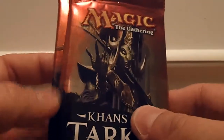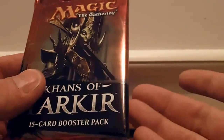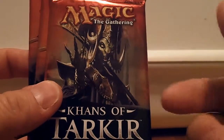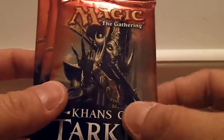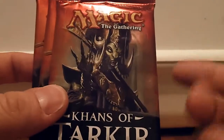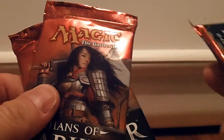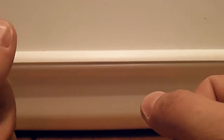The way booster drafts work is you have six or seven people around a table, and you have three packs of cards. You open up your first pack, pick the best card you feel like you want to use, and then pass it to your left — so on and so forth until the pack is done. Then you open up your second pack, repeat the process, but pass it to the right. And when the third pack is done, you pass it to your left. Out of the 45 or so cards that you get, you make your best deck. It's recommended to make a 40 card deck, usually between 17 and 18 land, and 22 and 23 creatures, depending on how you want to play.